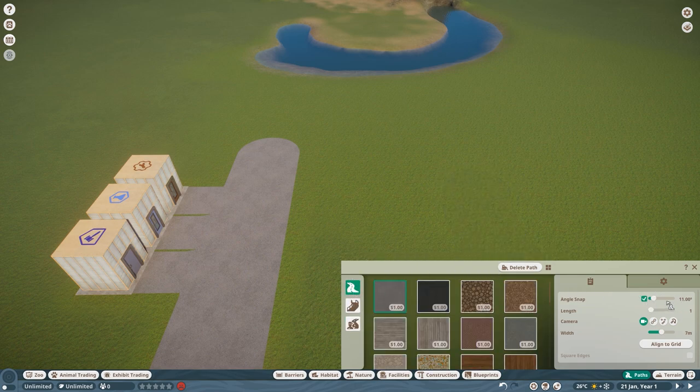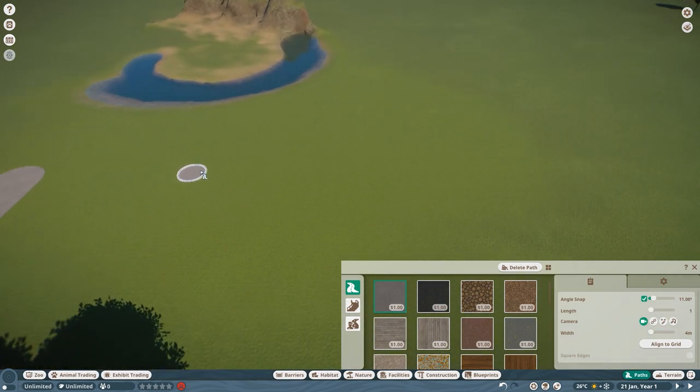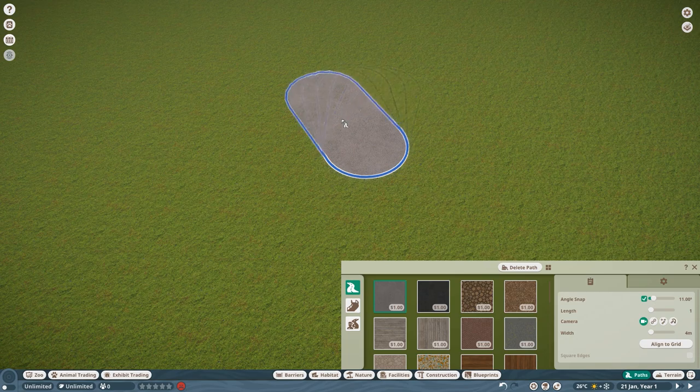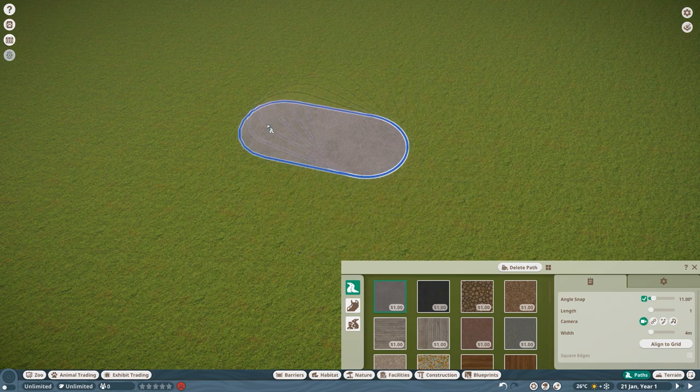On the right-hand side you can change the angle snap, the length, the width, and also different types of how the camera works. The pathing tool always gives you this little circle from which you start. If you click from this point, you can build in whatever direction you want to go. If you want angle snap, hit spacebar, or disable it by hitting spacebar again.